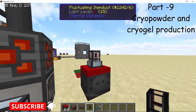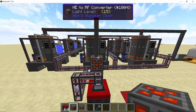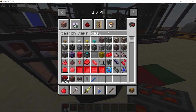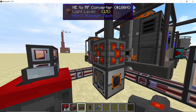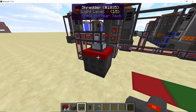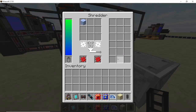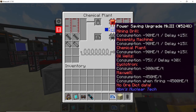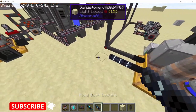The shredder will start accepting packed ice. It shreds packed ice into cryo powder. Use diamond blades in the shredder since they don't lose durability. Connect the shredder to the power line and it will start producing cryo powder. That cryo powder ends up in a crate connected to a chemical plant, which is set up to produce cryogel. Connect the chemical plant with power and also with coolant, because cryogel is made from coolant and cryo powder.